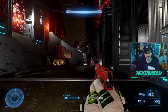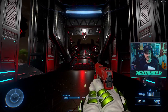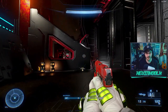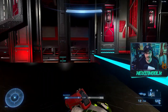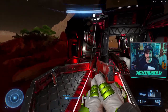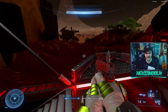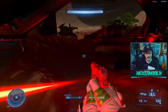I covered this map in a previous video, but I have to include it — this is a Banished version of Narrows, the classic map from Halo 3. Some changes were made to improve the gameplay, like adding barriers up top mid so you can still shoot through them, but you have a little cover so you don't instantly get snapped off by the sniper. They also added more atmosphere to the outside environment, which is fantastic. Instead of a rocket launcher they have the Heat Wave, which fits the Banished theme.